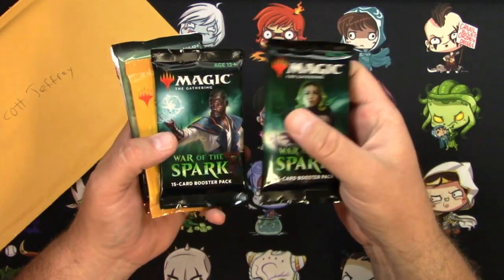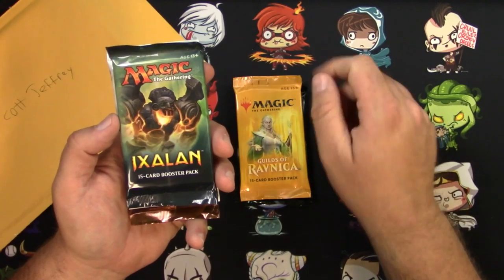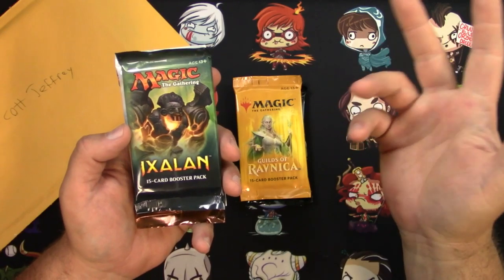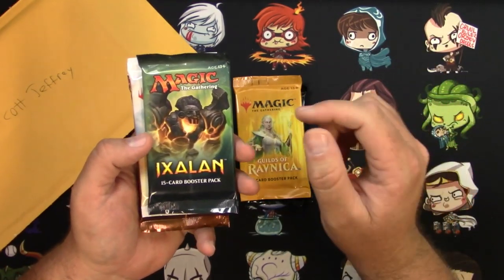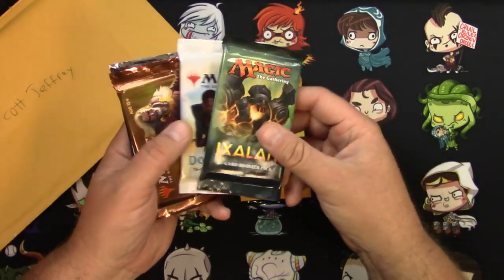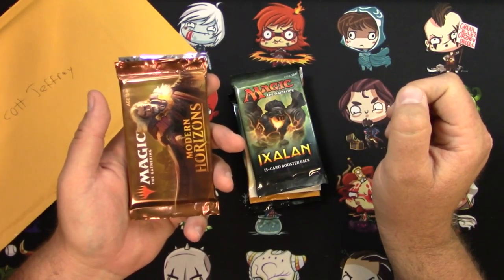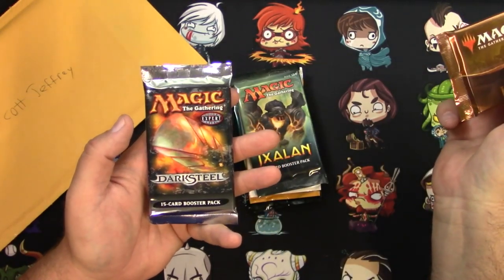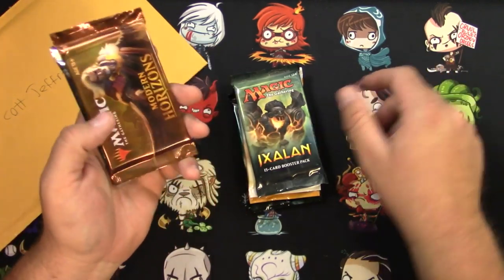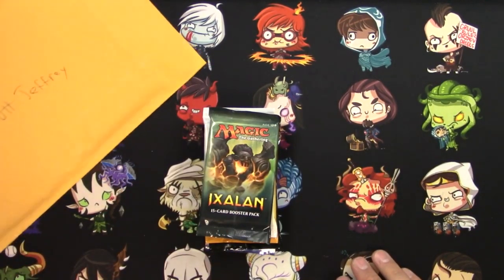They're getting a couple of War of the Spark packs, one Guilds of Ravnica pack, and an Ixalan pack. Since Ixalan is about to rotate out, I'll double down and give you two standard packs rotating out soon — upgrading to a Dominaria and an Ixalan. For the non-standard pack, normally I'd just do a pack of Darksteel, but I'm feeling generous, so all three of you are getting Modern Horizons too.